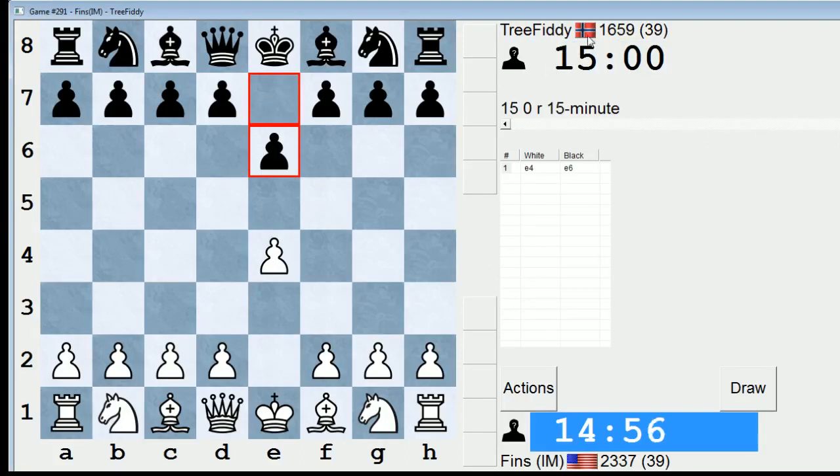Tree Fiddy is a significantly lower rated player in Norwegian opponents. I'll figure out what to do against the French in a second, while I rehash in my mind how much I dislike playing against the French. Yeah, when I was an E4 player, I never liked facing this defense.